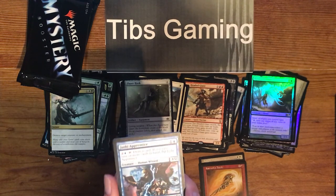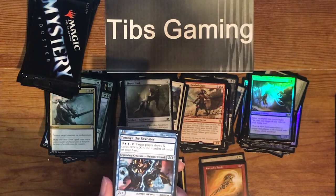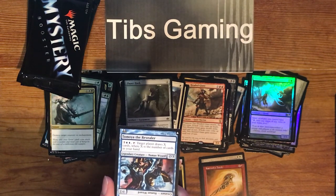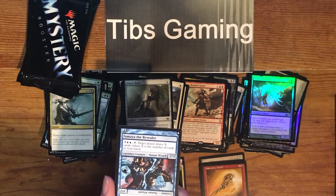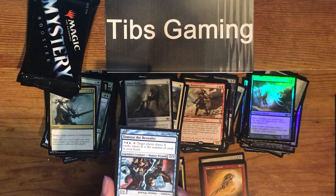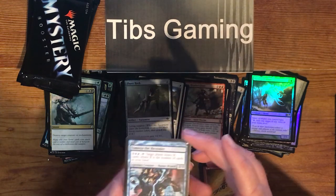It flips to Tomoya the Revealer — still a human wizard, but it's legendary now, a 2-3. Pay three and two blue, tap it; target player draws X cards where X is the number of cards in your hand.